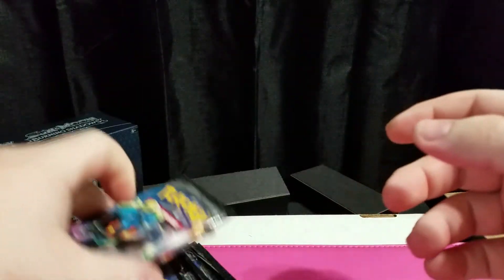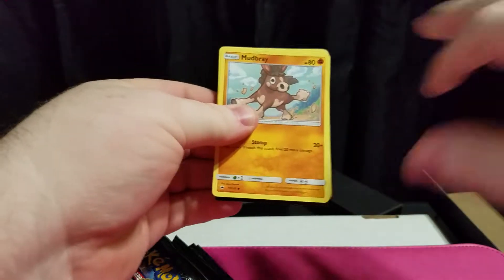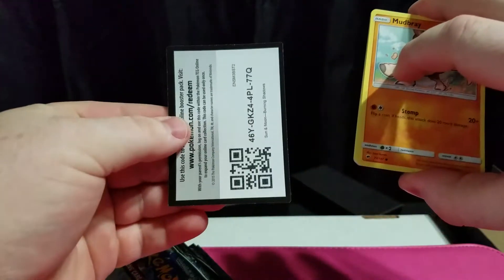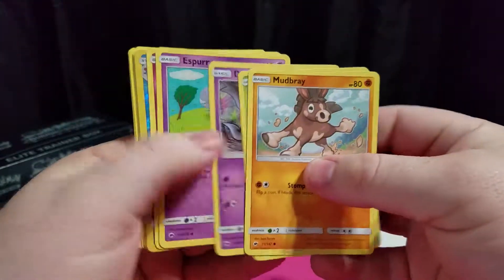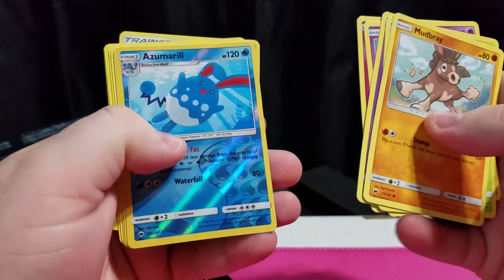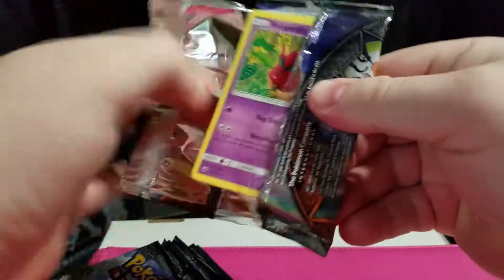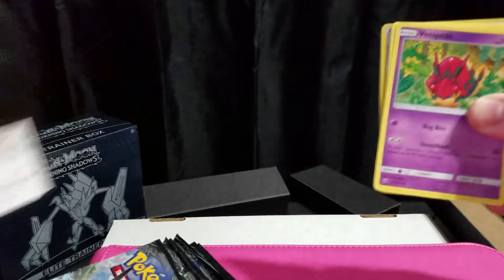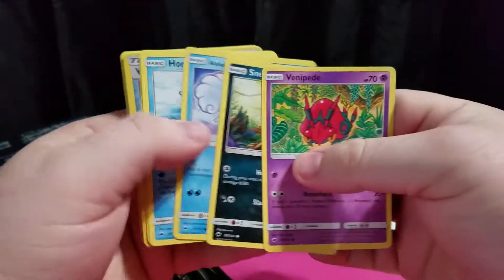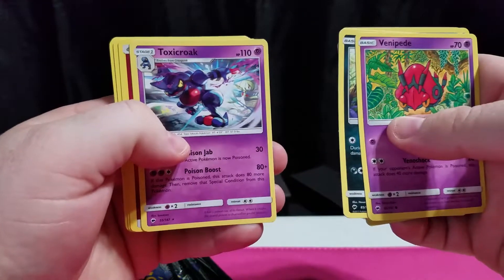Eight packs. Let's see what we get. Pack one: there's the code card — just a regular one. Got an Imozurel, a Zoomerl, and a Beware. Pack two: code card, just a regular one. Got a reverse holo Weakness Policy and a Toxicroak.